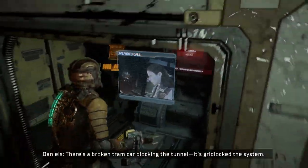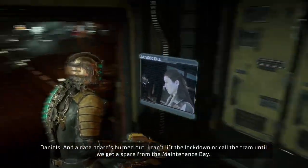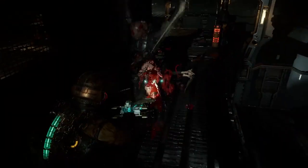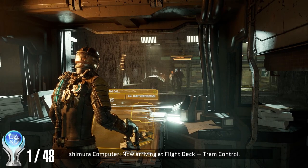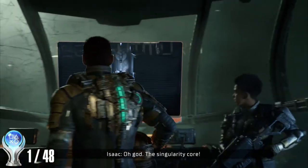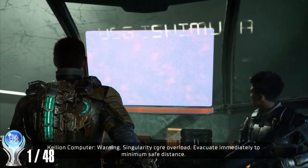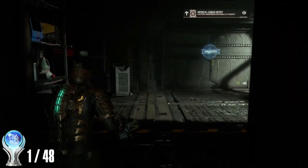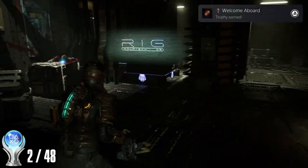After getting the plasma cutter and speaking with Daniels and Hammond, we need to go repair the tram, which will help us get to the different sections of the Ishimura. On our way, we get our very first trophy called Marksman, for dismembering 50 limbs. Once repaired, we call the tram for Daniels and Hammond. We then make our way back to the Kellion, only to find necromorphs eating the Singularity Core, resulting in the ship exploding. We're then required to move to the medical wing to get the captain's rig, completing chapter 1.